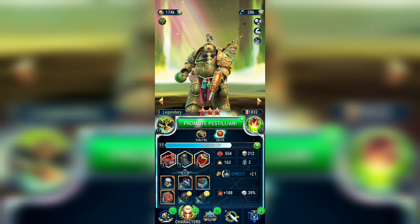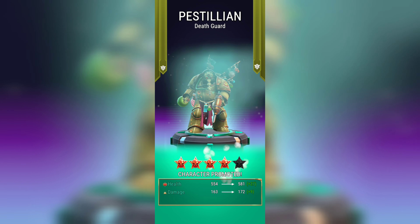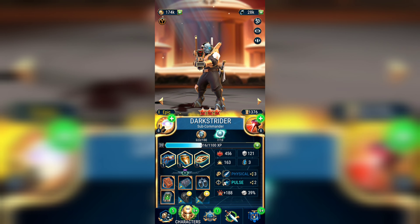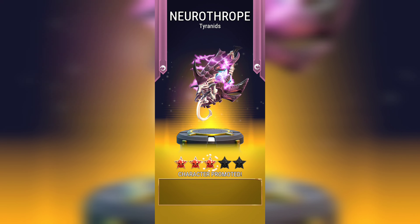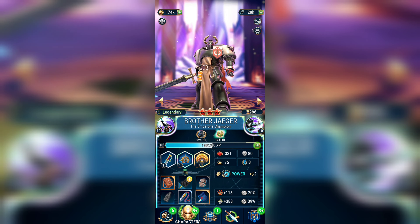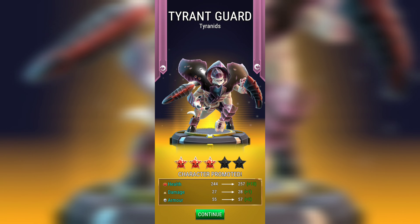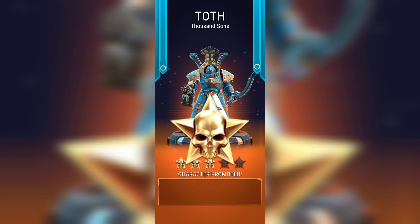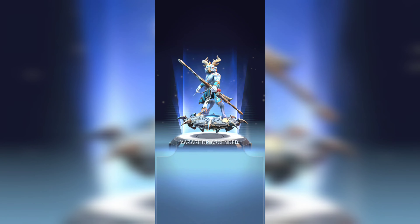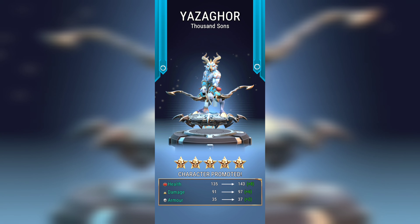I decided to upgrade Pastelian since I do not have any other Chaos characters which can be upgraded. We also upgraded Neuroforb — not twice because I'm missing the legendary Xenos orbs. We received the Tyrant Guard — that's fine. And we pulled Azogor on the uncommon level, then the rare level, and we can even promote him a second time.